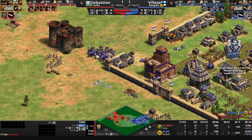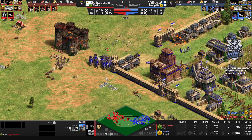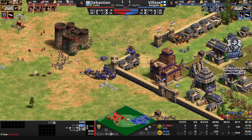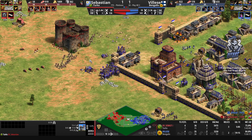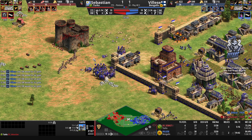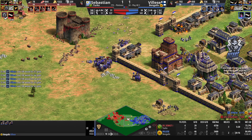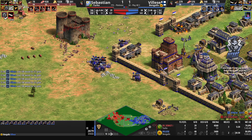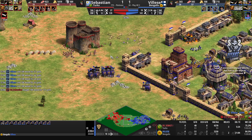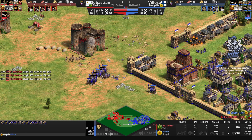Sebastien has the chance to punch through and potentially take the game — that would be his first win against one of the strongest players of the group. Sebastien with the bombard cannons would be the way to go with a bang quite literally. He's got plenty of stone left. He's got to chase these units — the castle will crumble, takes one down but got a little too close. He does end up taking another one down. Vileza will keep taking more and more damage.